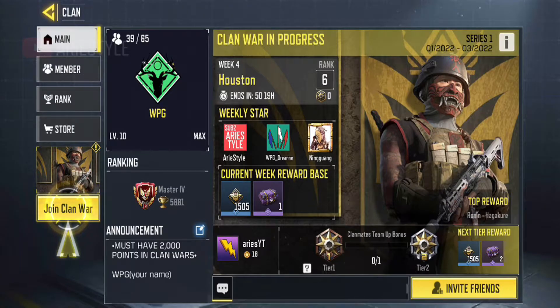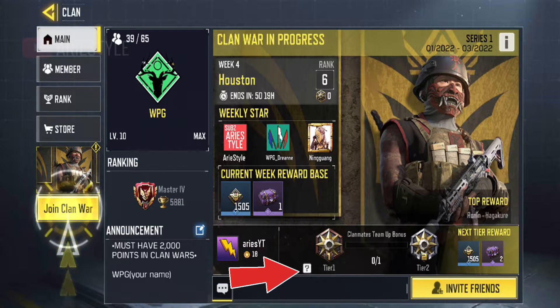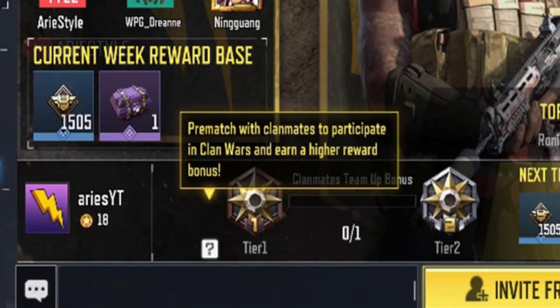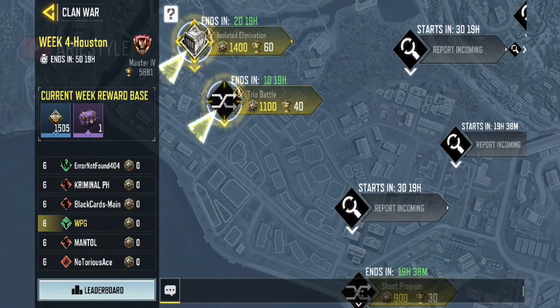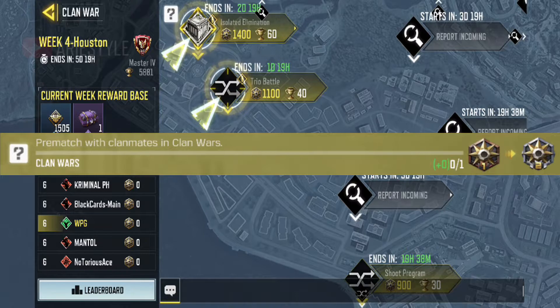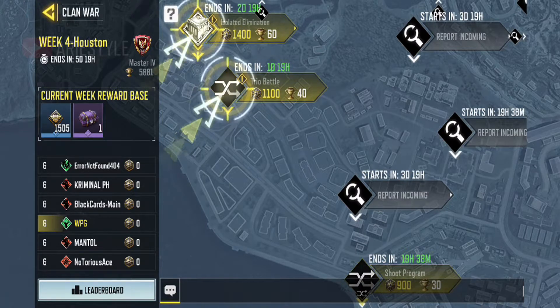Another piece of information for you. When you click this question mark, it states pre-match with clanmates to participate in clan wars and earn higher rewards bonus. In short, you must invite one of your clanmates to participate in your clan war mission to play, or else this progress bar will remain 0 and you will stay in tier 1.